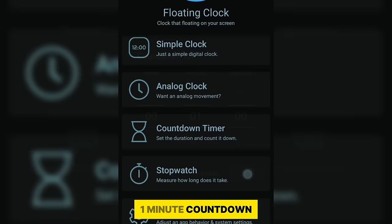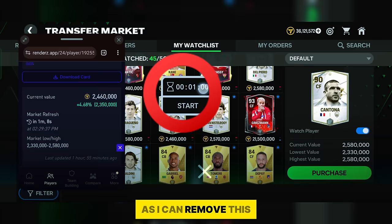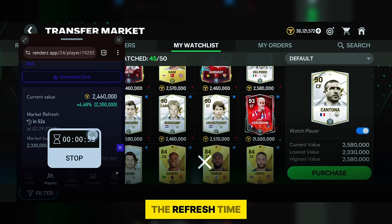Click on the countdown timer and set it to 1 minute — this gives a 1 minute countdown. For example, I have Cantona here. Within 1 minute and 8 seconds, his price will change or refresh. When 1 minute remains on the renders.app timer, I start my 1-minute countdown so I can remove the render site and apply the trick just by watching the countdown. Both times are synced, making it convenient to track the refresh time.